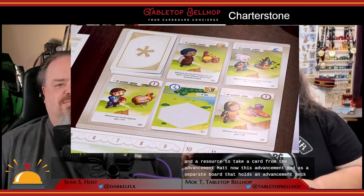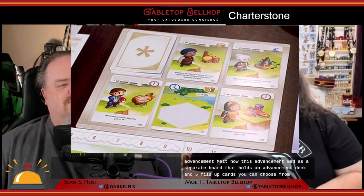The treasury spot on the board lets you exchange goods for gold, and the market lets you trade gold and a resource to take a card from the advancement mat. This advancement mat is a separate board that holds an advancement deck and five face-up cards you can choose from. At the very beginning of the game, you may not even have five to put into play. These start off just being buildings you can build, but that deck quickly grows as the game goes on and eventually features multiple different card types.